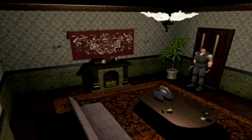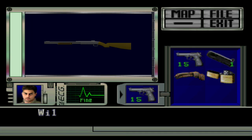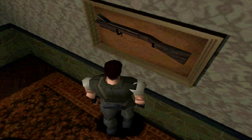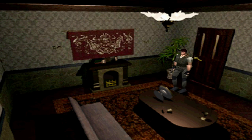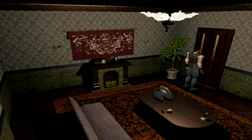Glitch. Just door to door to door. Got the shotgun. We learned from Forrest that Chris does not get the bazooka, so for the most part this shotgun is Chris' most powerful weapon — until we get to the Colt Python, of course.